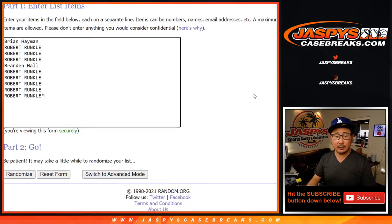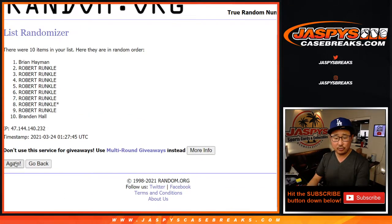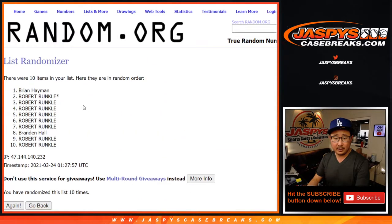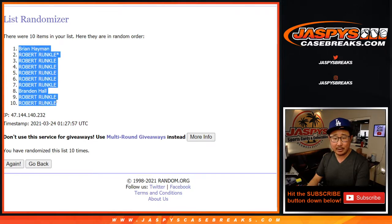Ten times for each list. One, two, three, four, five, six, seven, eight, nine, and tenth and final time. After ten times, we got Brian down to Robert.